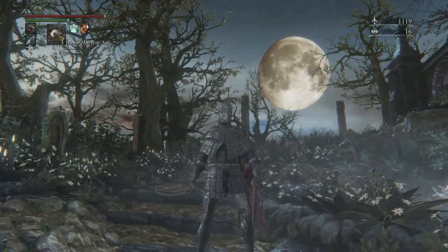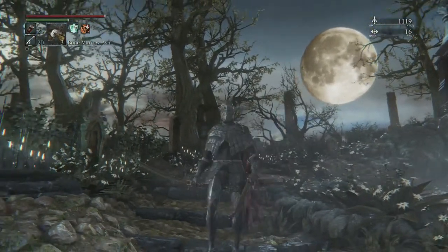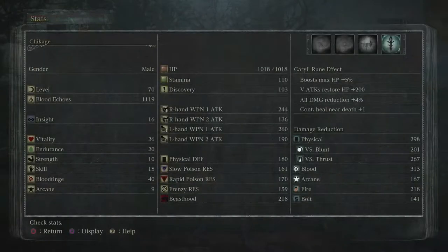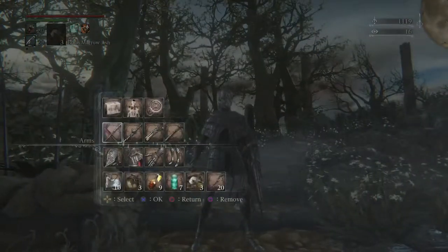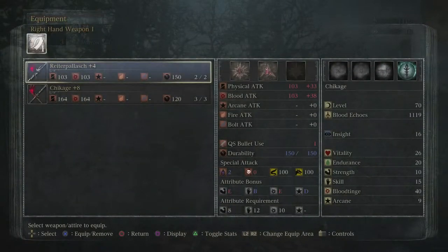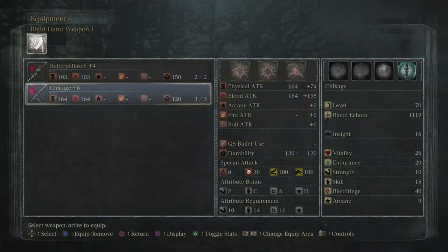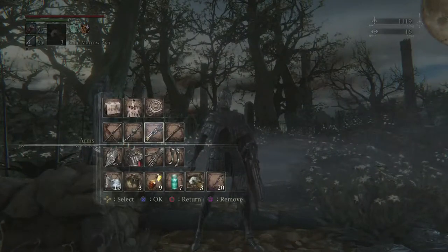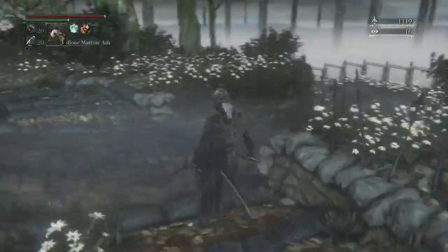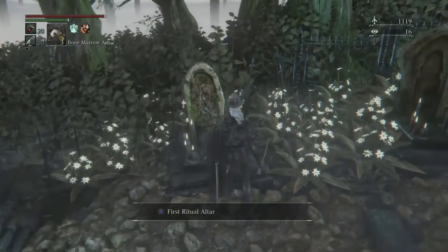Hello YouTube, reddit math here and welcome back to some more Bloodborne. As you can see, we've got a new character to play with, going with a pretty straightforward blood tinge build at this point — 40 blood tinge — and slowly getting our vitality and endurance leveled up as well. We're gonna be wielding a Chikage and Ryder Palash. We basically don't have enough chunks to go any further on either one of those, as well as a repeating pistol and an Evelyn with a plus six. This is gonna be the character that we end up taking into the chalice dungeons.